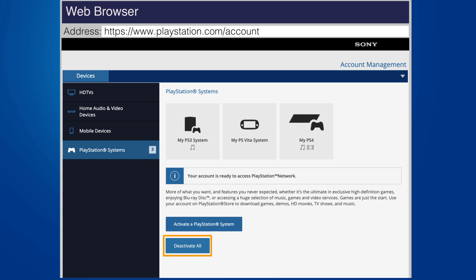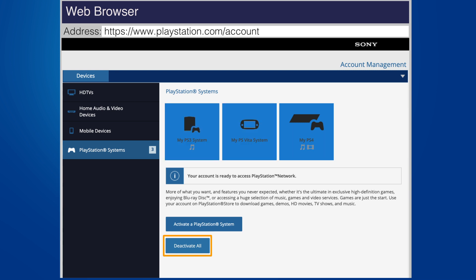Using the Deactivate All button will deactivate your primary PS4 system as well as all other PlayStation systems that are activated for your account. This means that you'll have to reactivate PS3 systems or PlayStation Vita systems for use with your account before you can play downloadable content on those devices.